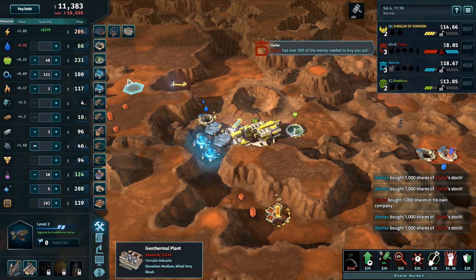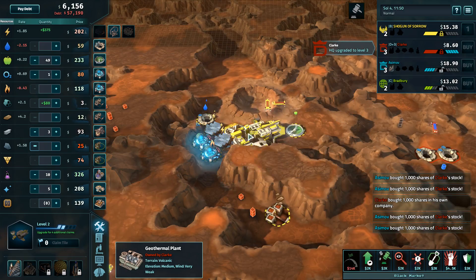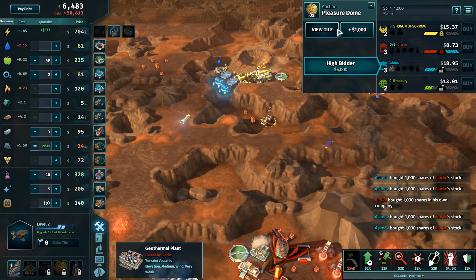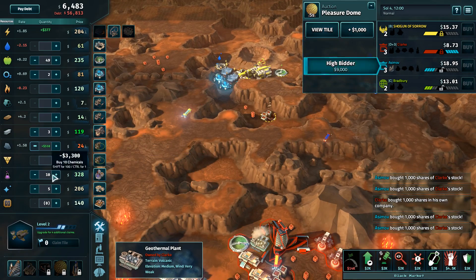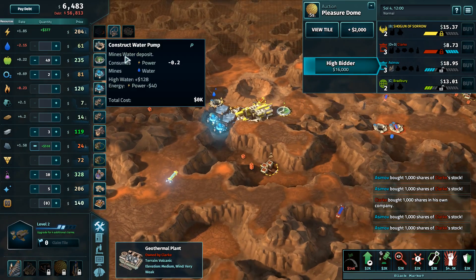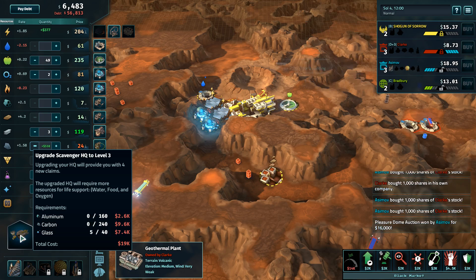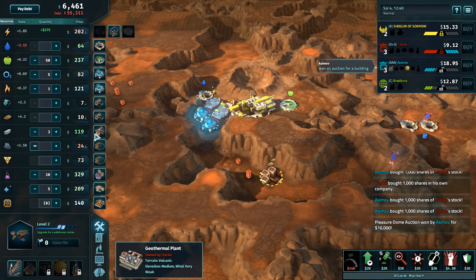An elite HQ has been upgraded. New building is available for auction. It's a pleasure dome. What do you do in a pleasure dome? We don't ask that. Why not? What happens in a pleasure dome? I don't understand.